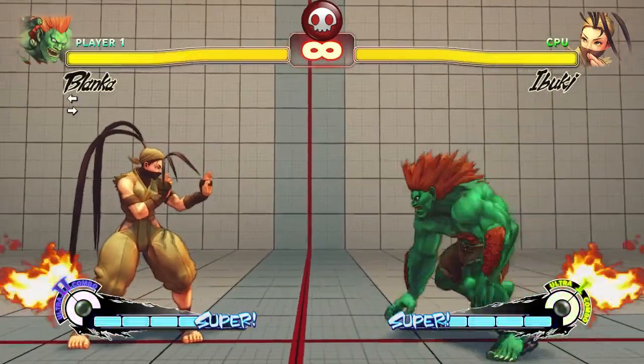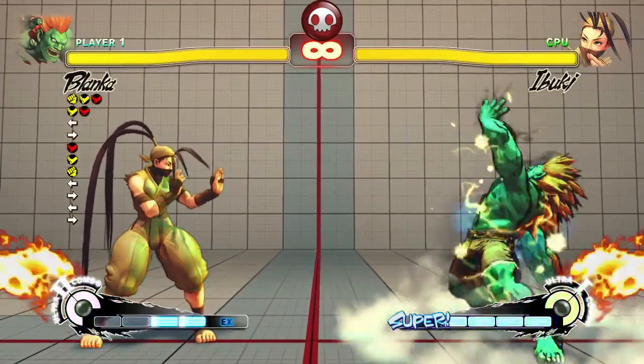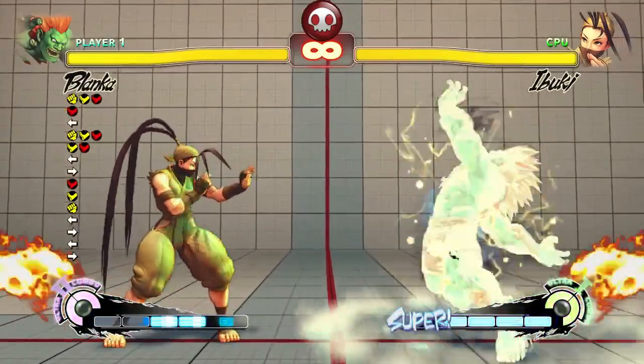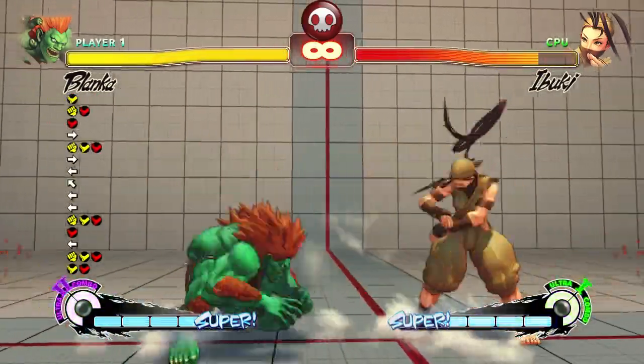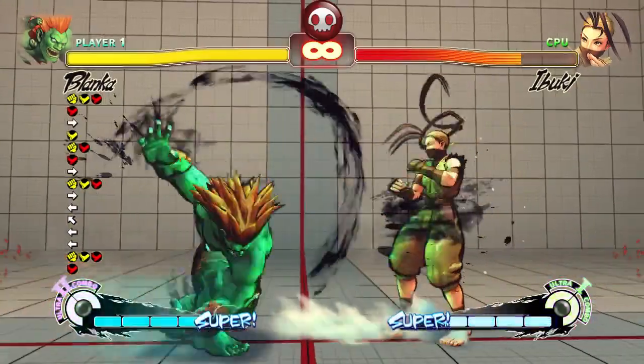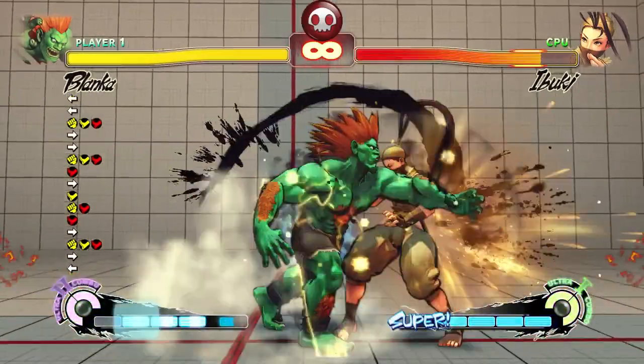Next up we have the red focus attack: medium punch, medium kick, heavy kick all together — looks like that, so it's clearly visible. The same rules apply: level 1 does not crumple, maximum level does, and those are the only two levels it has. It comes out slightly faster than normal focus attacks. It costs 2 meters and can absorb 12 hits.